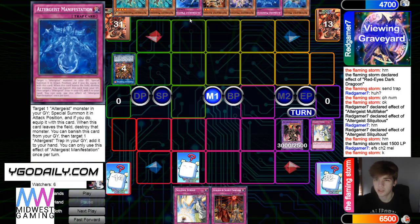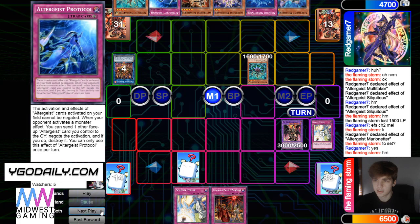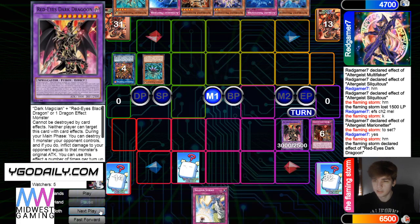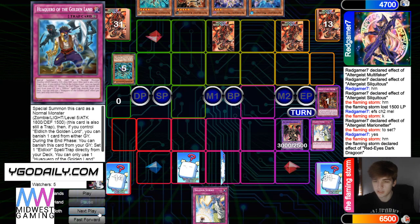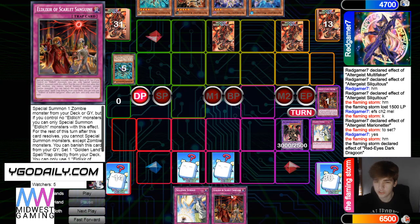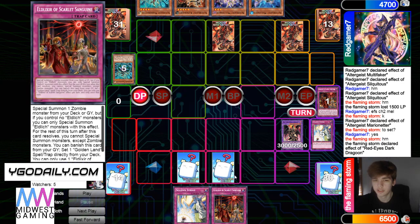I wonder how many Altergeist traps he's playing. He's going to summon and effect the set — so he's playing more than just two. Dragoon negate. And then set two, pass turn. Scarlet — set Walk Hero. Discarding the Eldish cards off Dragoon feels so good. Draw Scarlet — that's not bad here, it's a good discard.